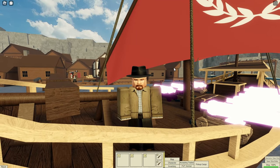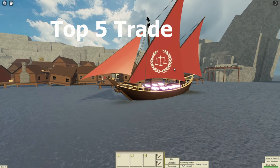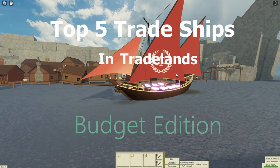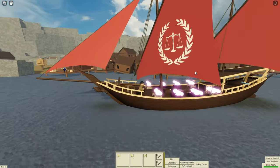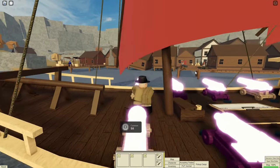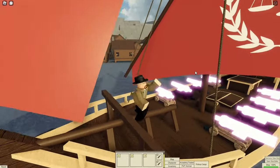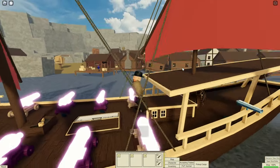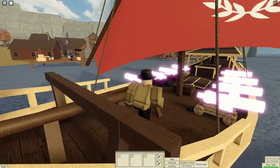Hey guys, it's DJ and today I'll be presenting to you the top five trade ships in Tradelands budget edition. What constitutes a budget edition? Pretty much any ship which has a doubloon cost of under 100k doubloons. That does not include stuff you need to make it, like materials, engines, whatever. And some of these ships will tend to be lower level as well, so newer players can make these ships.